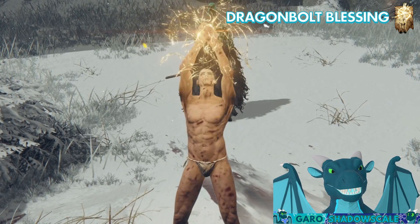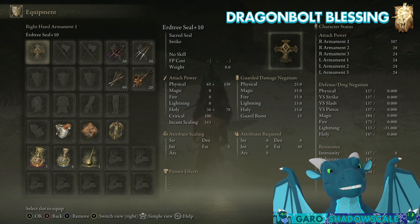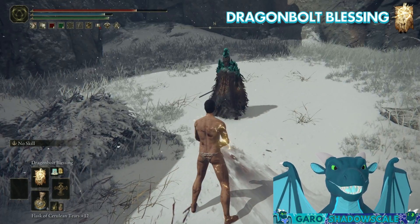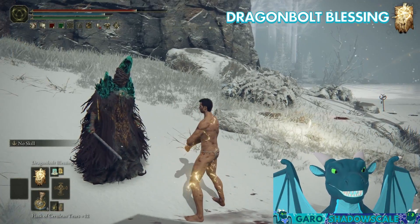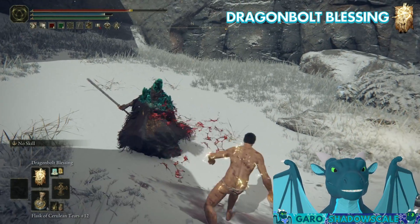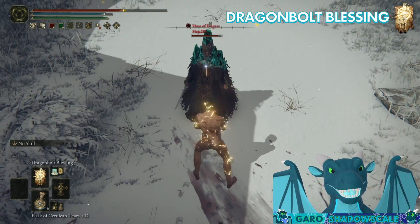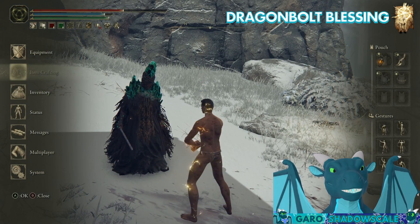If I cast Dragon Bolt Blessing, I get this lightning effect around me, but it does have the negative side effect of significantly reducing my lightning resistance — now it's negative 35%, which is a pretty massive decrease, so I'm very vulnerable to lightning. But if this person starts hitting me with a one-handed small weapon like a straight sword, you can see now they bounce off of me. This is very nice because while they're bouncing off, they're vulnerable and I can counterattack. And since that's a smaller weapon, I could actually stack enough poise to where that wouldn't be a problem.